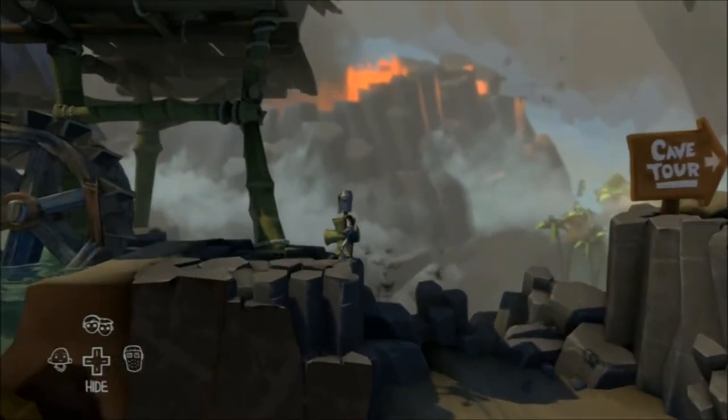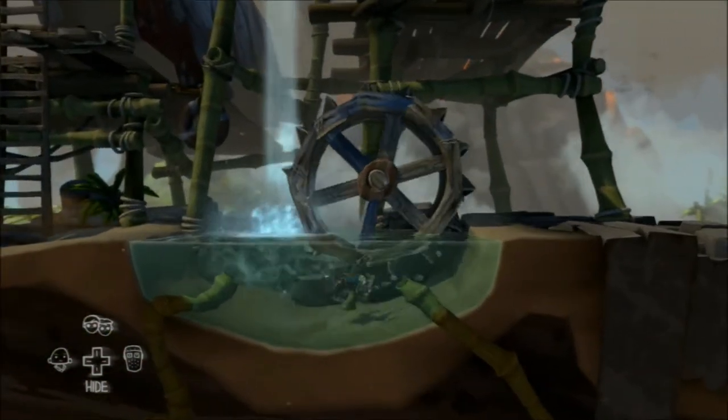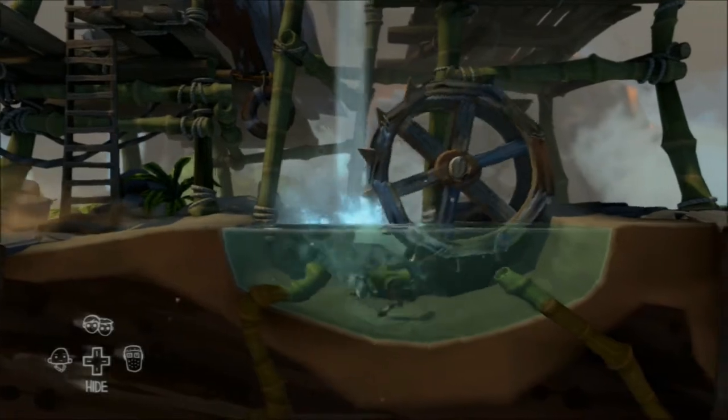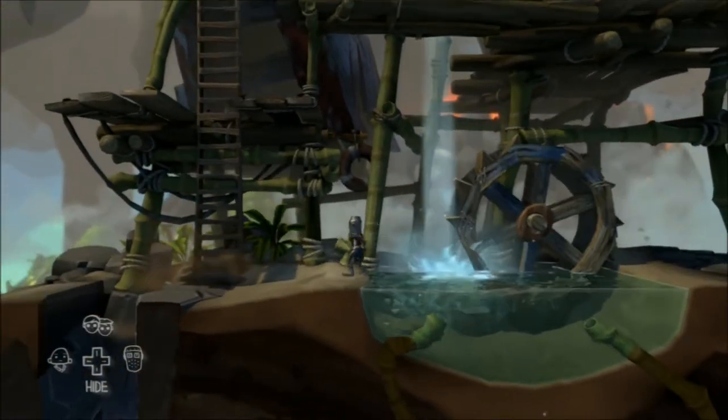You'll notice you can't climb that cliff, so you actually need to head back up to where the hermit lives and push that blue box down, which will then mean you can move it and climb up that cliff on the right side.